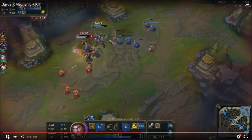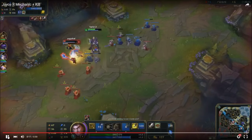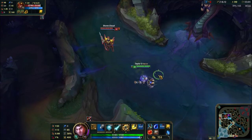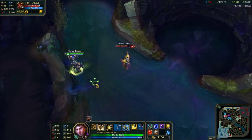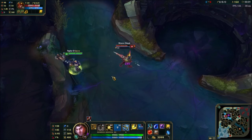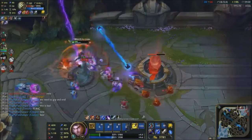Jayce can use some of his skills to cancel basic attack animations, and he can also use movement commands to cancel his knockback animation. This is cancelling your auto attack animation into melee Q. This is cancelling your auto attack animation into cannon Q. This is cancelling your auto animation into knockback — this is probably the most common one you'll see. It's very effective and you can use it a lot.